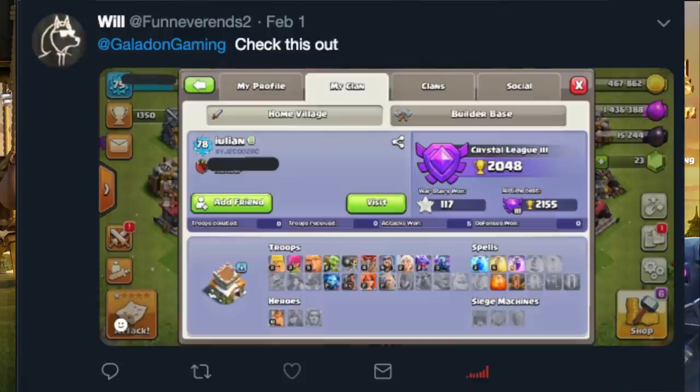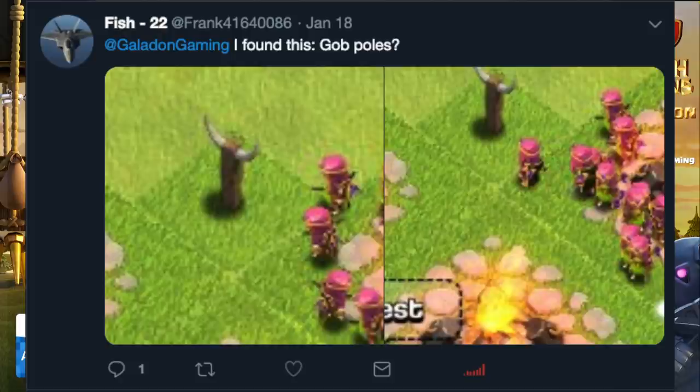This was kind of funny — Will sent me a tweet where he blacked out the clan name but left the player's name and hashtag visible. I can just look that up anyway. Just let me do the blacking out — you guys know I'm really good at it.